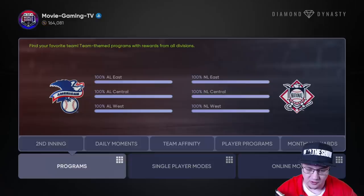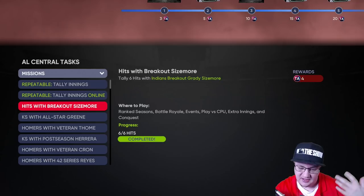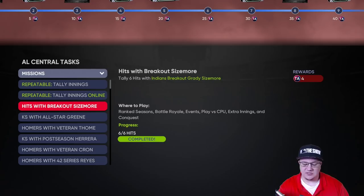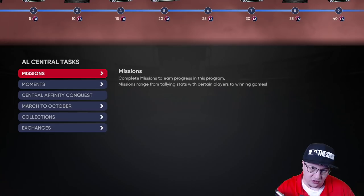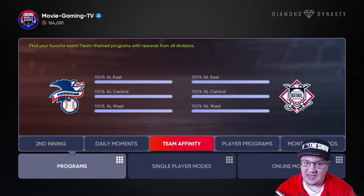When you go into programs and look at team affinity — let's look at the AL Central — if you stack your team with White Sox, Indians, Tigers, Royals, and Twins players, you'll knock out a lot of those innings. Let's say you get the Grady Sizemore pack as you go along — throw him on the team, knock out those hits while doing this conquest map to get the gold cards to sell. You can knock out a lot of stuff here very simply.